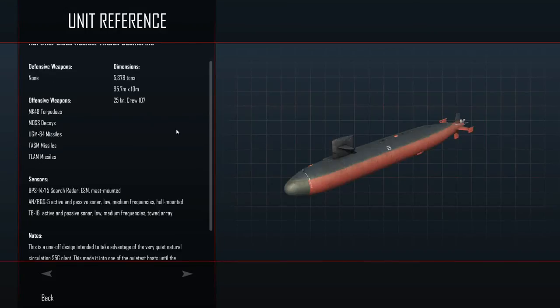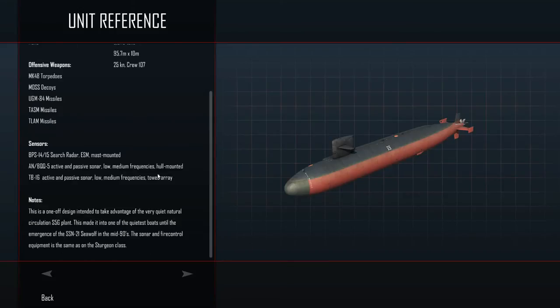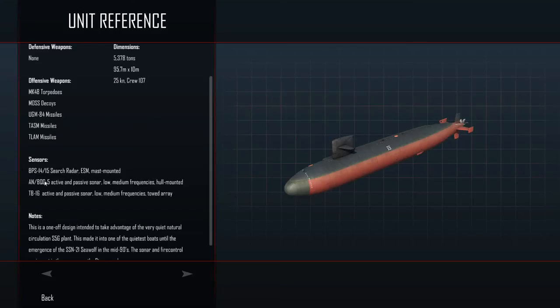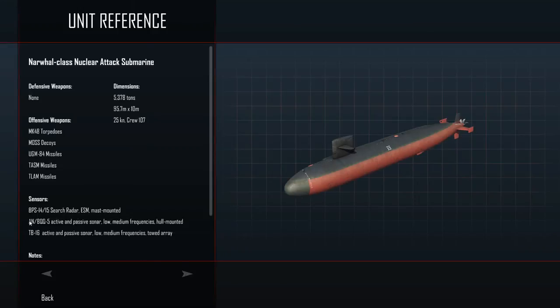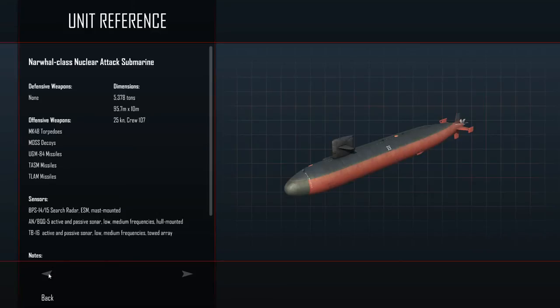Welcome back everyone to Episode Five. I had to break this up in the middle of recording Episodes Four and Five together, so I had to do a bit of editing. I've put us up on the Narwhal class for the unit reference, just to verify that we do have a toad array. Compared to the Los Angeles class — the best of the best — and the BQQ-5, the only difference between these two is the search radar or possibly the ESM mast. The underwater detection kit looks like it's the same for both the Narwhal and the Los Angeles.